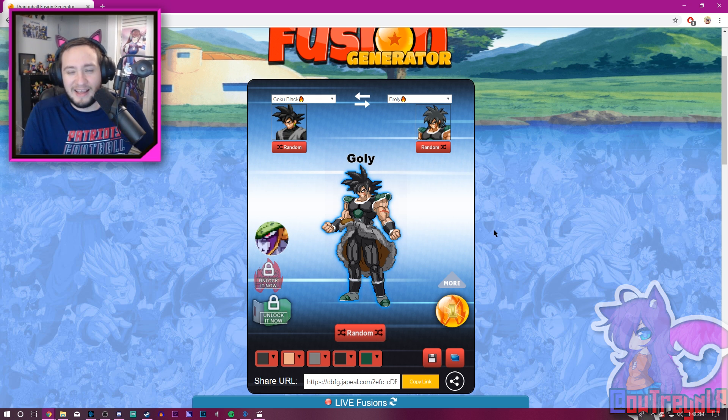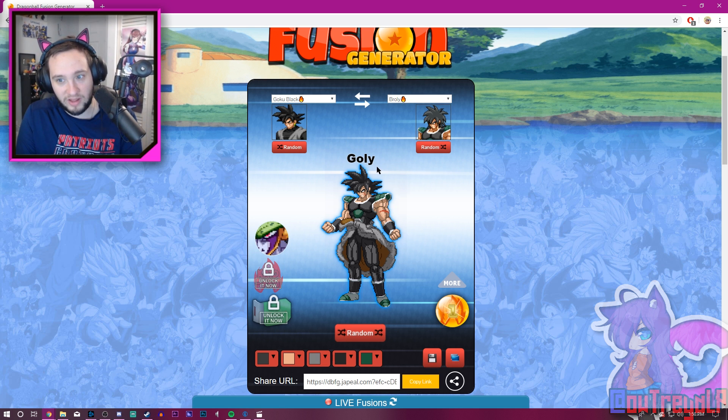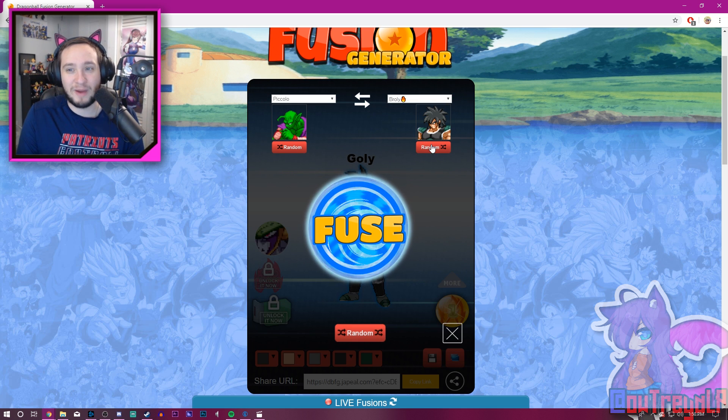Actually, technically this would be Karoli Black. It's usually like — if you did it through Dragon Ball Fusions the game, there actually is a Karoli Black. There's also a Karoli, but it's the old version of Broly, not the Dragon Ball Super version. This is Goalie. I like the outfit though. Beerus's ear turns gray — I don't know how much I like that, but Goku Black looks absolutely terrifying with this.